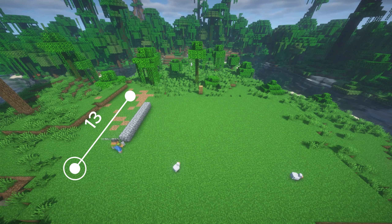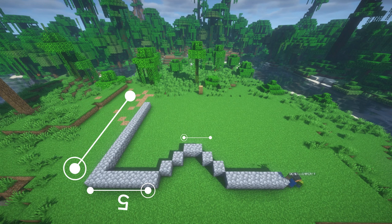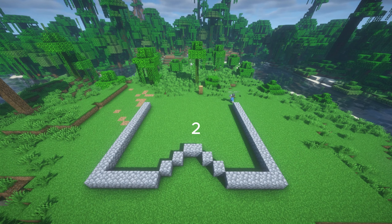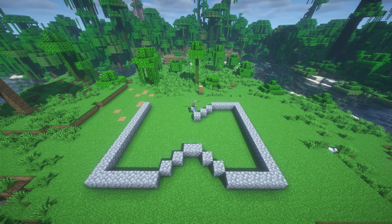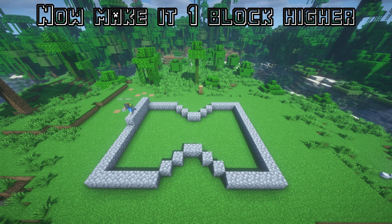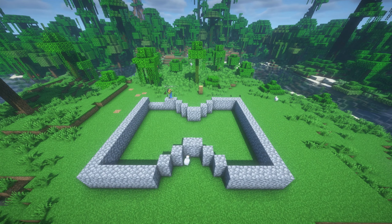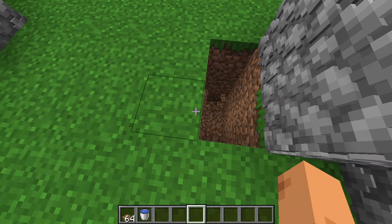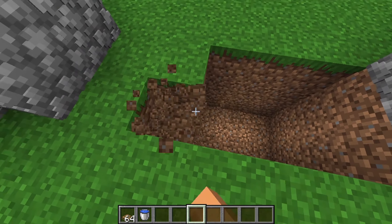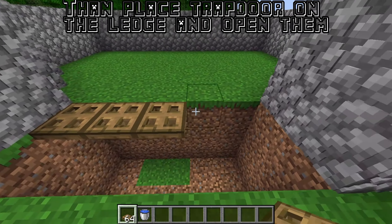Start by building this layout, then make it one block higher. Go to the middle and dig out a 3-block deep hole. Then place trapdoors on the ledge and open them.